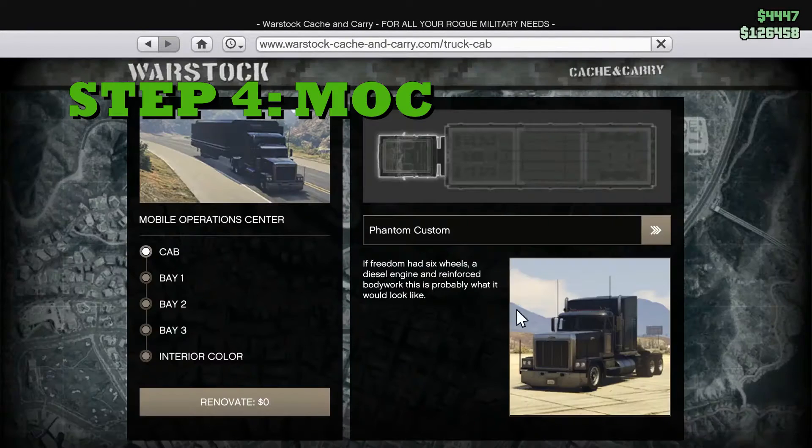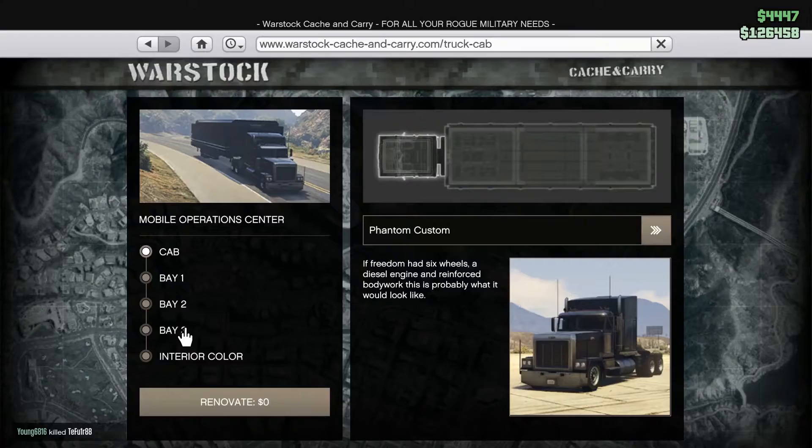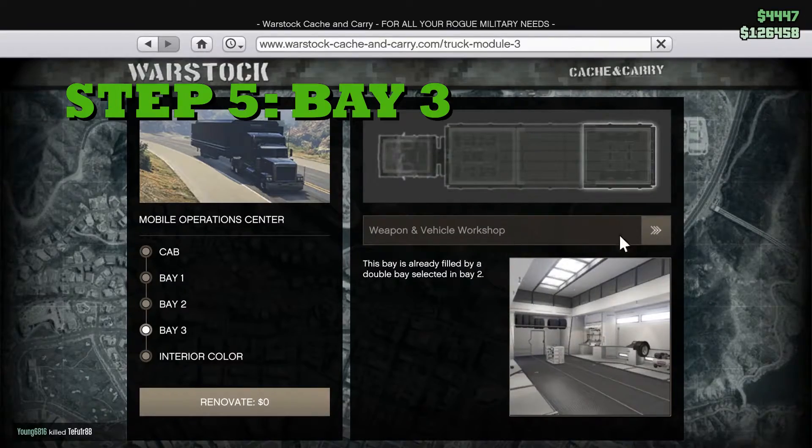The next step is to acquire a Mobile Operations Center and upgrade bay three, which is the weapon and vehicle workshop.